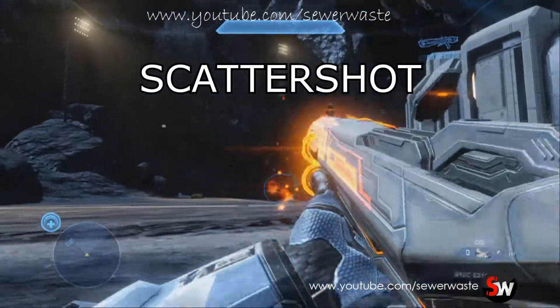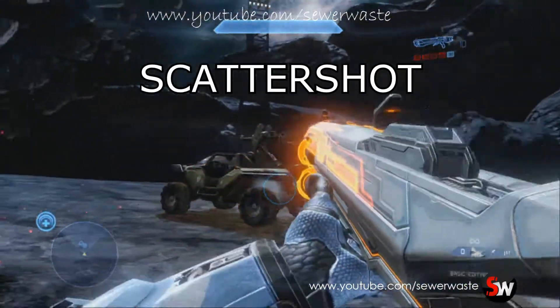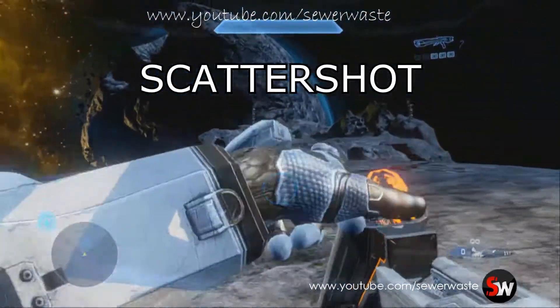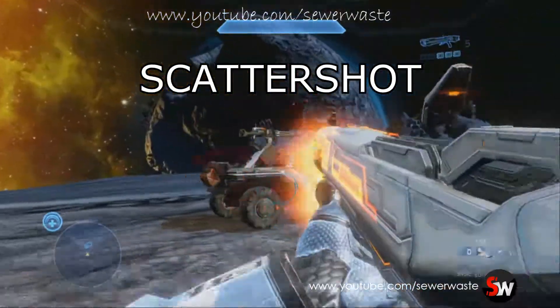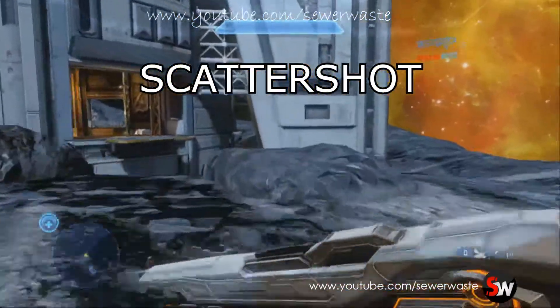This is the scatter shot, which is a shotgun — a close-range shotgun. It doesn't damage vehicles, not sure why I'm shooting the Warthog. But it's really effective close range against enemies. It's the Forerunner shotgun, pretty much.